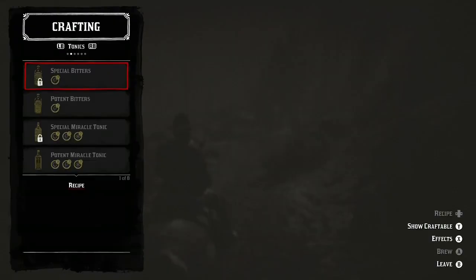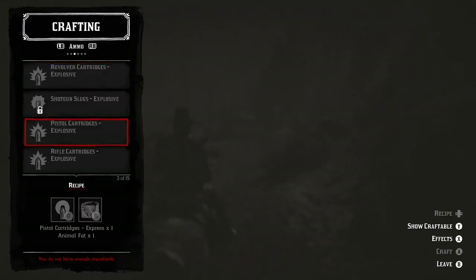Tip 4: Craft ammo arrows while on horseback rather than sitting still.